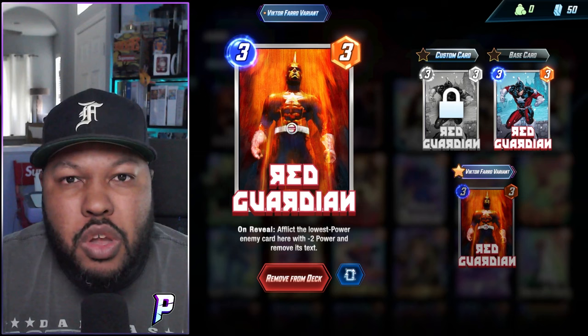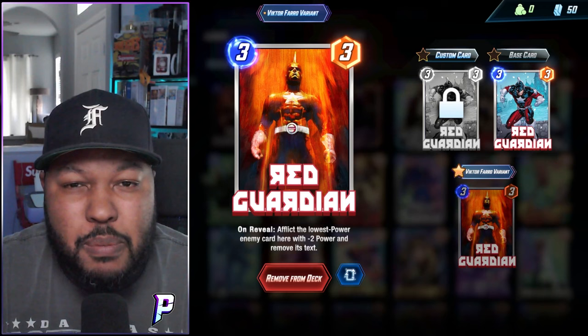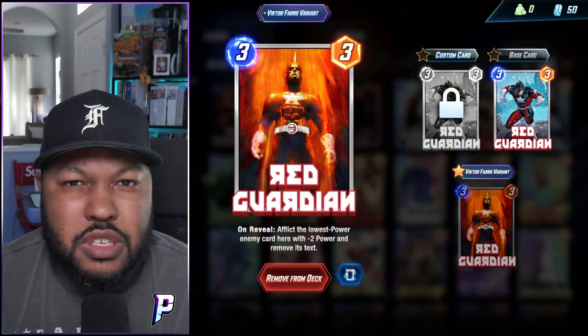Cards like Mystique, Iron Man — and it affects cards in the discard arena. If you were able to get him out early enough, it could afflict Mobius and remove its text. It could afflict Dracula and remove its text because Dracula just stays there until the end of the game. So I think there's a place for Red Guardian — he's just a tech card in a deck. We'll play a basic deck and see how Red Guardian goes, and then we can give a for sure critique on whether he's good or not.